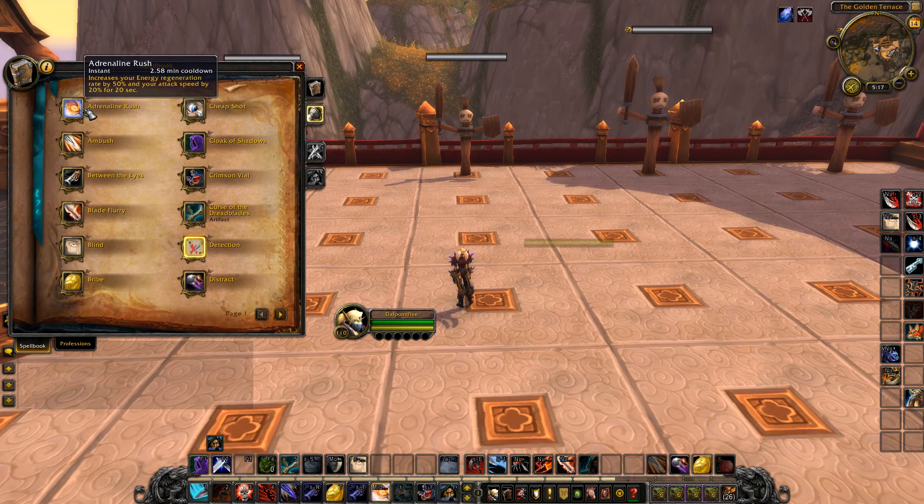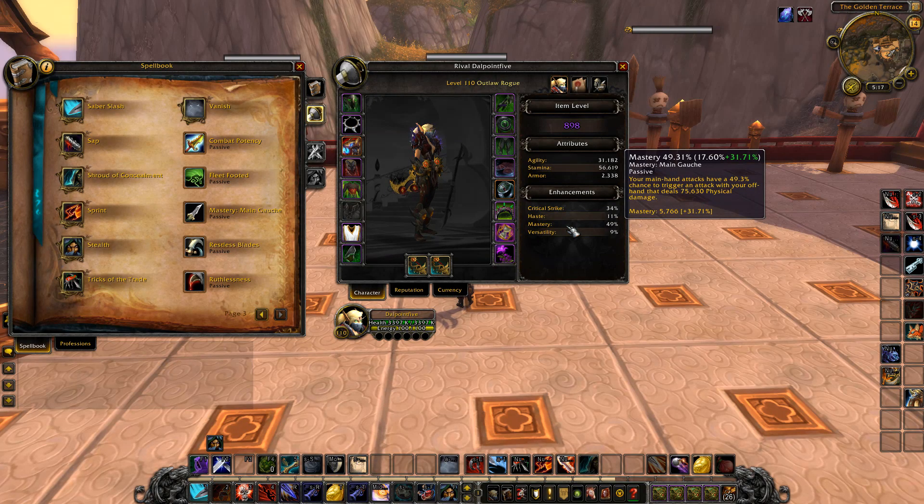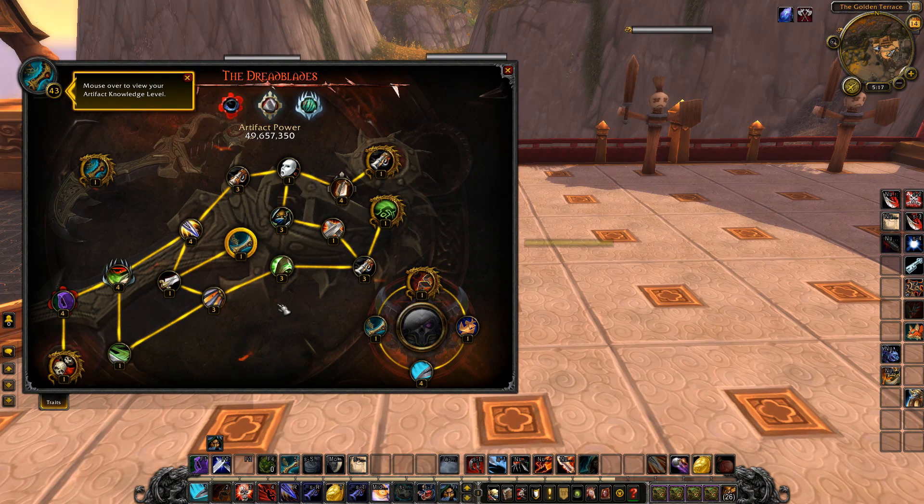This isn't a nerf, though it might look like one. They are changing things through the passives. Combat Potency got changed completely — your offhand attacks now have a 36% chance to generate 10 energy. It used to be 15 energy, but the percentage chance is now 36. With mastery, your main-hand attacks have a chance to trigger offhand attacks for a lot of physical damage. So not only are you auto-attacking with offhand attacks, your mastery can proc additional offhand attacks, giving you more chances to generate energy. You generate more frequently but for less, smoothing out the playing field. Fortune Strikes also got changed — your offhand attacks have a chance to trigger Combat Potency, adding to that proc chance, which is good.